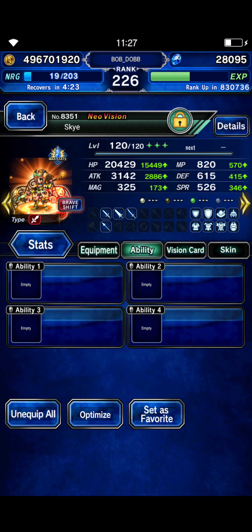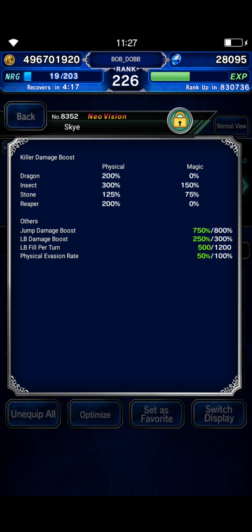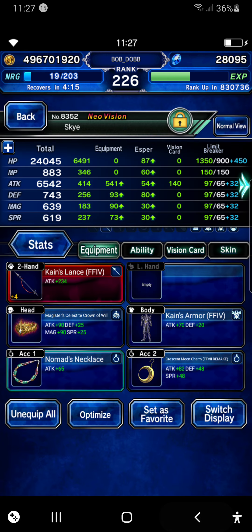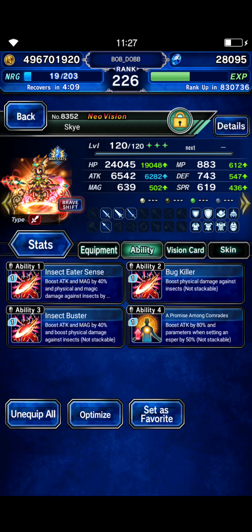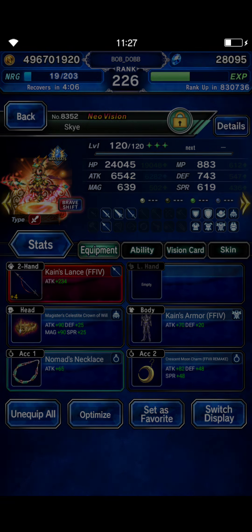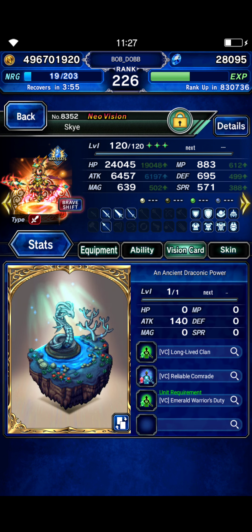Sky's base form is naked. Shift form is built for jump damage and insect killer — a little short on the jump damage, so we'll give her another copy of her own STMR. Kane's armor and Wilk's vision card for the 100% attack boost, flat stats, and that's pretty much it.